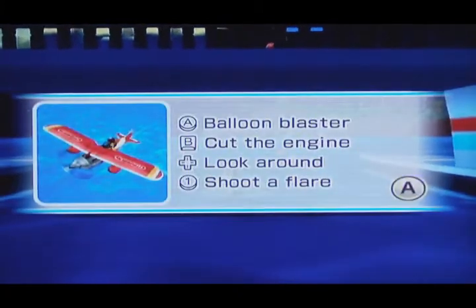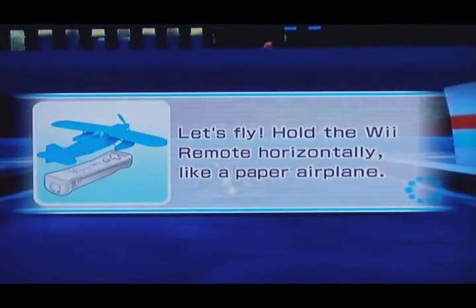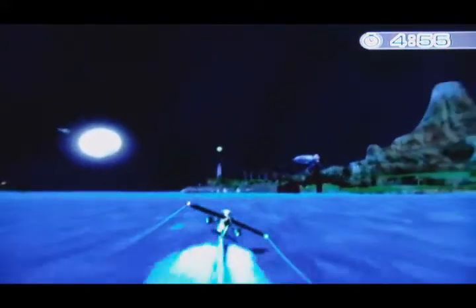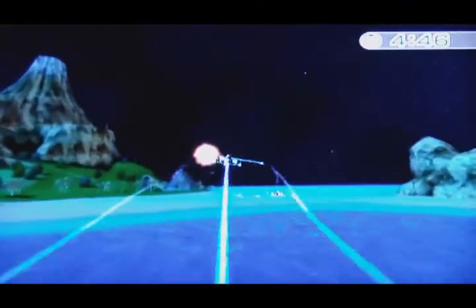And now our plane is loaded with cool features. You can shoot flares, and now we can use the double blaster as well. One is to shoot a flare — it'll find Miguel's airplane, which is the guy that will help me find items. So I'm going to shoot that off really fast. There he is — he shoots off a flare showing you where he is so I can get over to him.